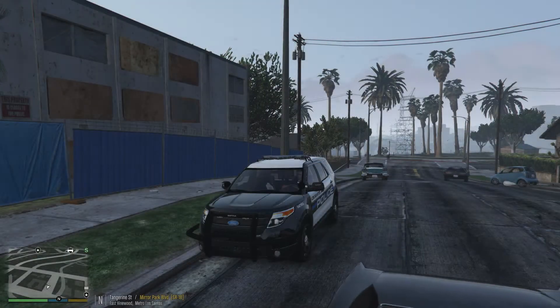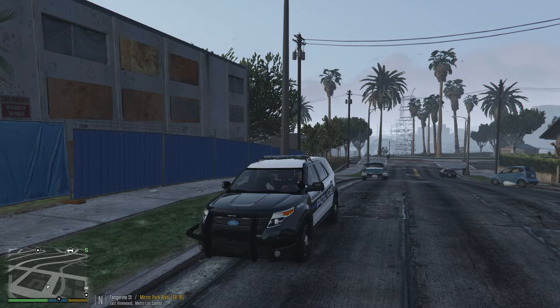Hey guys, welcome back to another episode of LSPDFR. Today we're using a 2013 Ford Explorer and we're using the Gardena Police Department skin. This vehicle is in a vehicle pack that you can get off of LSPDFR's website. Once you're on the website, go to vehicle models and scroll through there — you should find it.